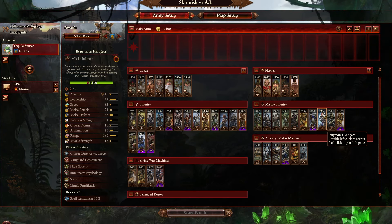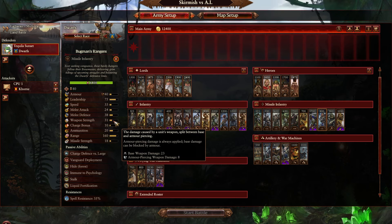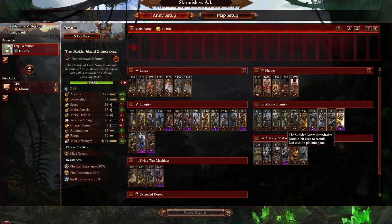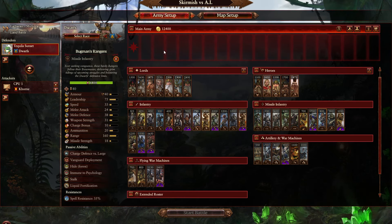Something like that could be really cool. Like make it basic cost 800 gold, 40 armor, 75 leadership, with like 44 melee attack and 42 melee defense, with good weapon strength. It also lets you be more flexible — if you want to run an all-Ranger army for Joseph Bugman, this gives you even more flexibility. I think that could be pretty sick, especially because Rangers are really good at ambushes in campaign.